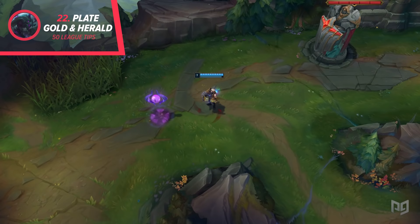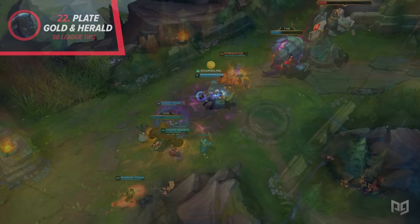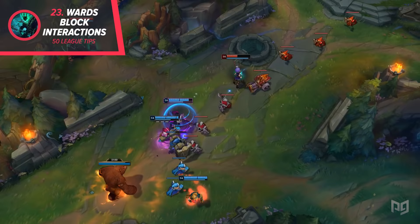22. If there's only a Rift Herald near a turret when the plates are taken, the person who summoned it will get the gold. 23. You can place a ward on an interactable unit to make it no longer work. This is almost always seen when players put wards on top of Thresh's lantern so the enemies can't take it — they don't get to go home.